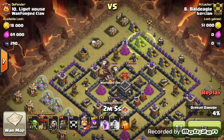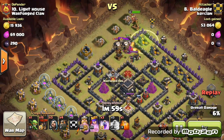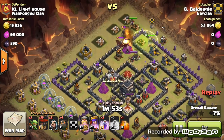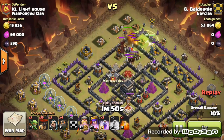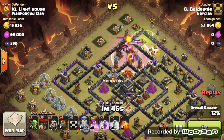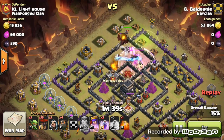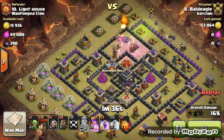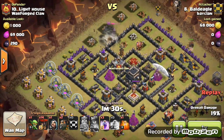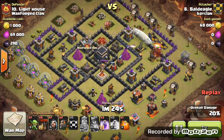The Storages aren't protected by anything, so you can easily place wizards on them without taking any damage. As the Golem and heroes go down, he's thought this through well — he's made it so the King and Queen go into the Jump Spell straight onto the defending Archer Queen, the Clan Castle troops, one Air Defense, and two Teslas. The Queen takes out two of those Teslas.